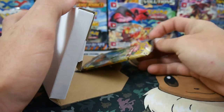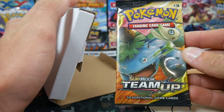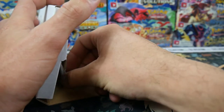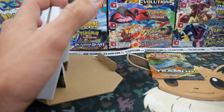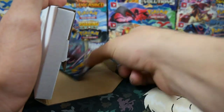The first thing that we pull out is a Team Up booster pack. That's not bad at all right there. So I'm pretty sure there's three packs, a coin or a promo or a pin or something. I think there's a promo, a pin, maybe a coin and three packs.